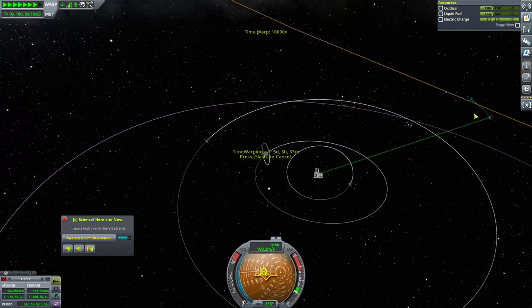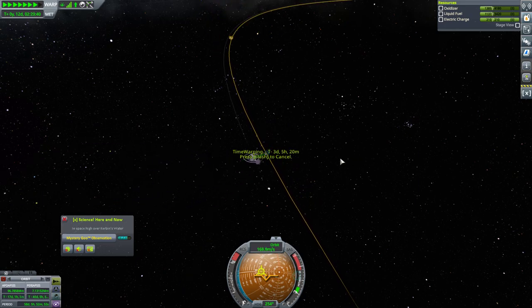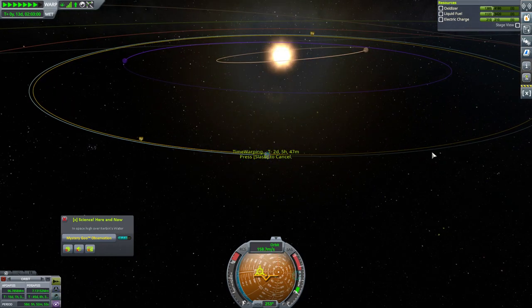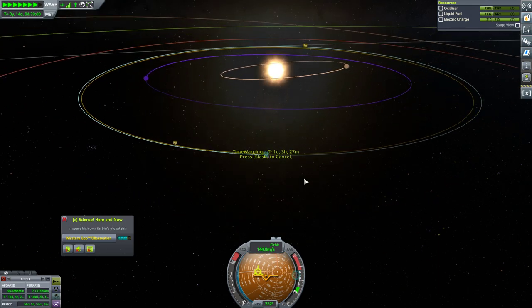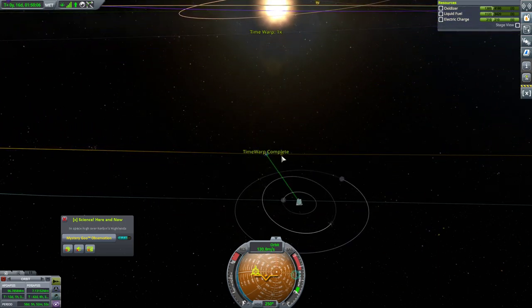We're gonna warp to our Kerbin escape and take a quick look at what Duna's doing. Duna's over here right now — not bad. Not perhaps the best, but we'll go at 404 days.